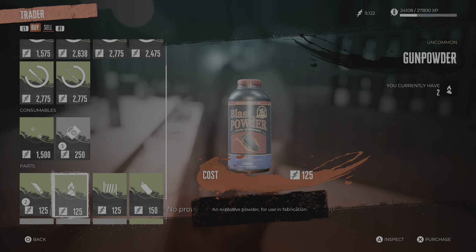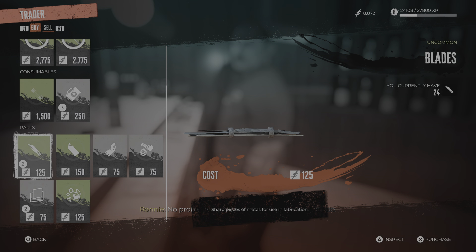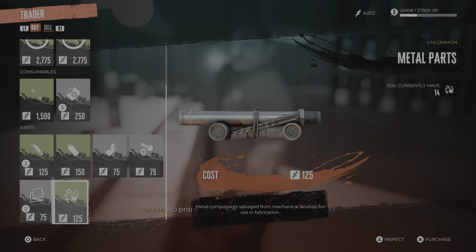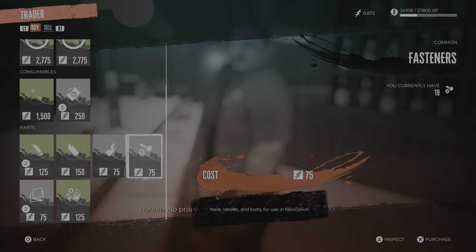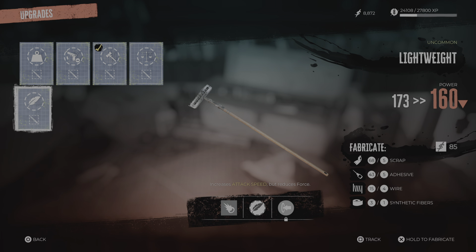One of the other things: if your money is in a good space, always buy gunpowder and wires. They're the two resources, along with adhesives, that you will run out of. Everything else — scrap, fasteners, fabric, metal parts, chemicals, blades — you're going to get 99 of them eventually and you'll have max of them. But you'll always find yourself missing wires, which are used in a lot of crafting.